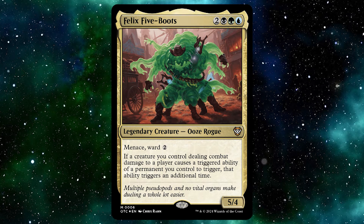With every commander there is also a sub-commander, and the sub-commander of this deck is Felix Five-Boots — for two black, green and a blue you get a legendary creature Ooze Rogue that is a mythic. It has menace and ward two. If a creature you control deals combat damage to a player and causes a triggered ability of a permanent you control to trigger, that ability triggers an additional time, and it is a 5/5. Again in this set the sub-commander is always better than the commander — this is two decks in a row that I have preferred the sub-commander. There are so many creatures with attack triggers or ETBs that are absolutely amazing.